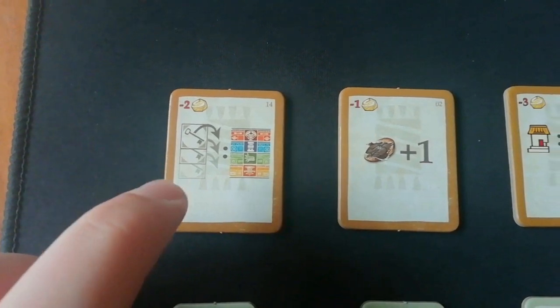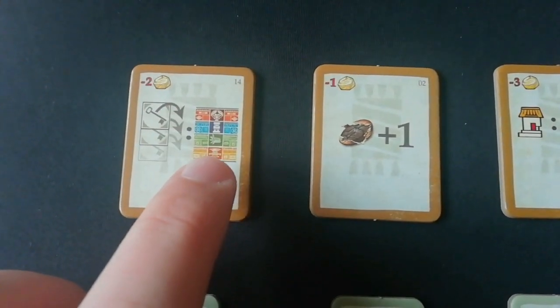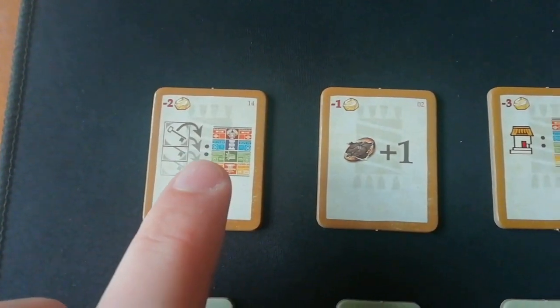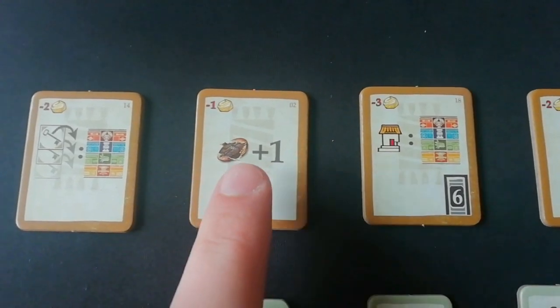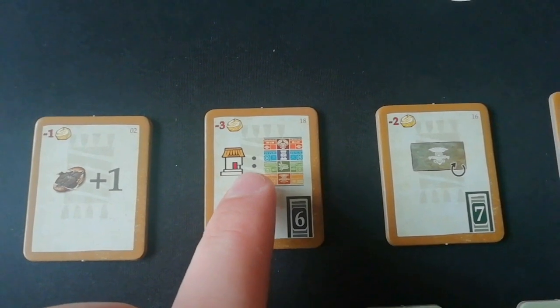So this one here, when you've unlocked all your workers on the turn, you get to move up a temple of your choice. And as you can see from here it's the orange track on there, so this one does work with the first expansion. This one here, when you take the cocoa action you can take one more cocoa. That one there, when you take the six action, you get to go up a temple of your choice.